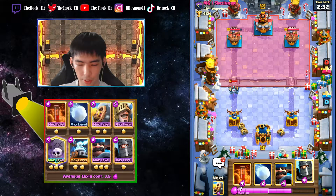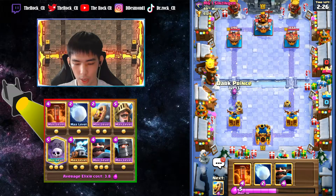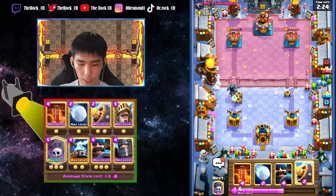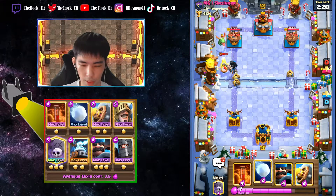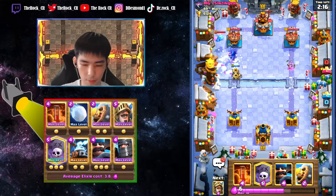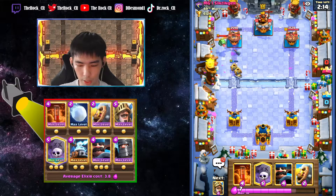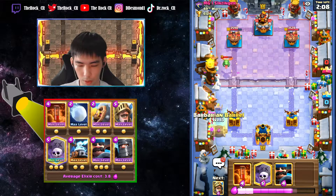Lumberjacks are not really in too many decks - usually only in balloon or golem decks. I want to force out his other ground defense to check if it's a night witch. It most probably would be a night witch here - yeah, that's actually good.